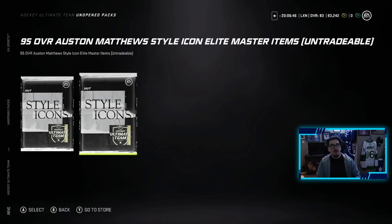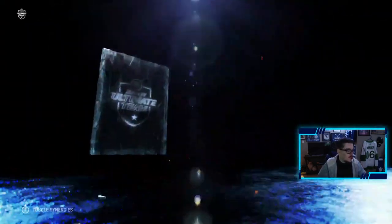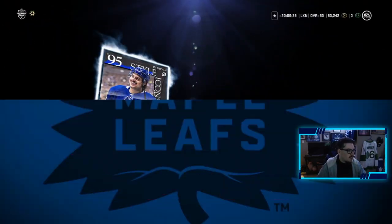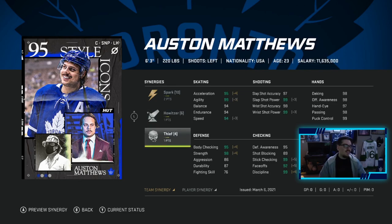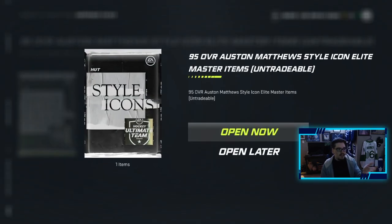We have two unopened packs — we get two Matthews because they each have a different synergy, so we get to open this card twice. This one is the one I'm going to be using: Spark, Howitzer, and Thief. Look at this card — 95 acceleration, 99 agility, 94 balance, 94 nerves, 94 speed, 95 body checking, 98 strength, 99 stick checking, 92 faceoffs, 99 discipline. Look at his shot: 99 wrist shot power, 98 accuracy, 99 slap shot power, 97 accuracy. When you shoot with him, it's gonna be hard for him to miss the net, let alone snipe it.